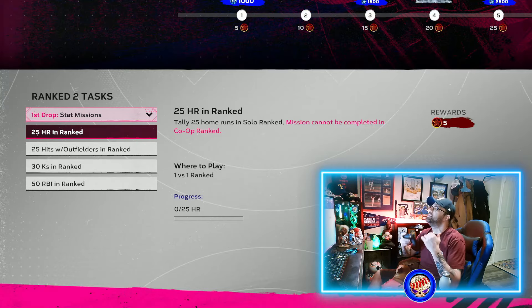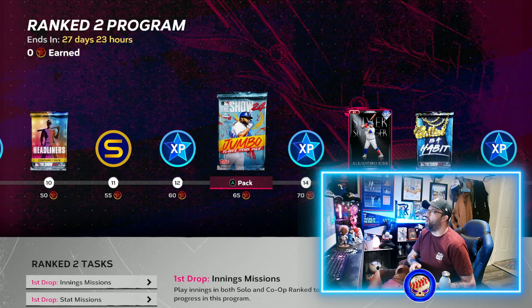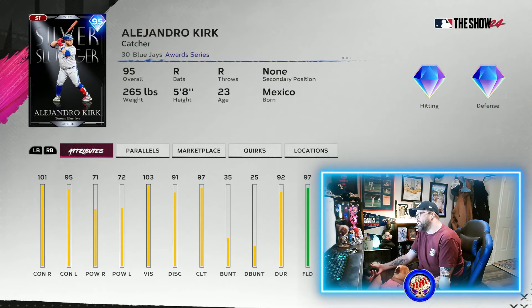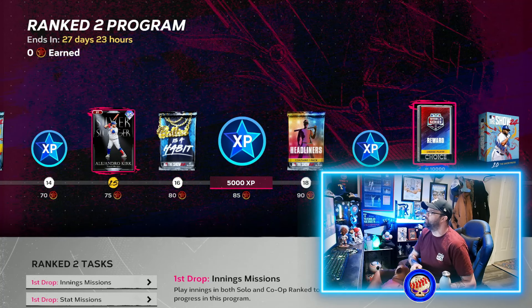These only add up to 75 points total for right now — that's what they're doing this year. In two weeks you'll get the other drop of missions to get all the way to the end, but right now you can get to 75 points and earn the Silver Slugger Alejandro Kirk card. He had a weird swing in past years; we'll see how it is this year. He's a free diamond with pretty good attributes — 97 defense on the field, though only 23 speed.